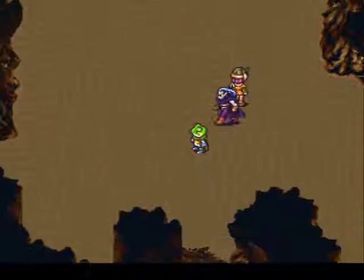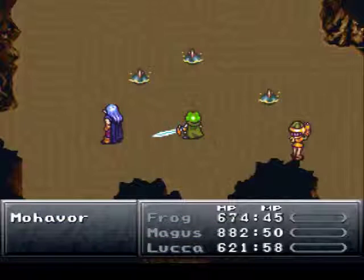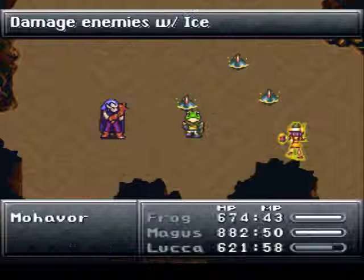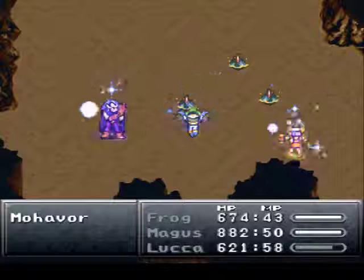It looks like they're weak against water. Yeah, I'll show you — if he's water, I think their defense goes down. I'm not sure about these guys. Let's try using ice, because ice and water have the same elemental effect.